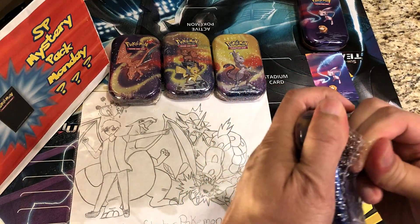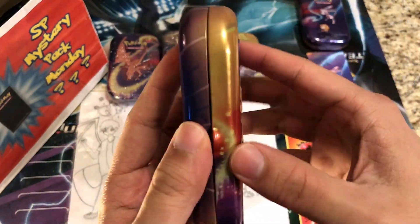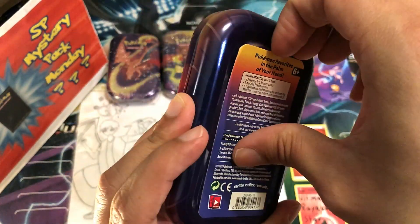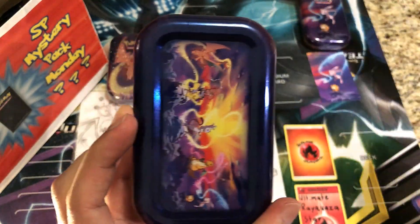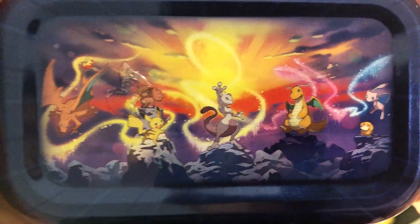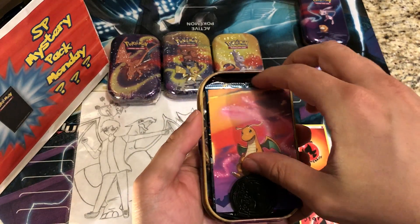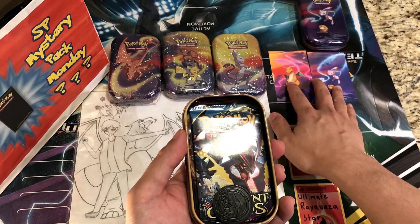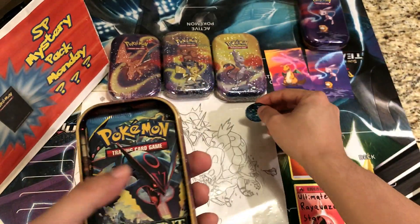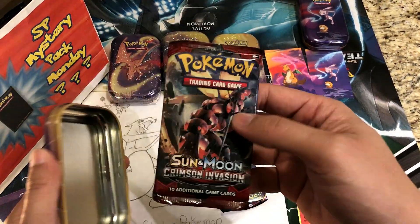Let's get right into it. There's the tin — cute little Dragonite. That's what you get inside. Here's the full picture underneath. You get two packs along with the card — put Dragonite right beside me. You also get the Alolan Ninetales coin, your Ancient Origins pack, and your Crimson Invasion pack.